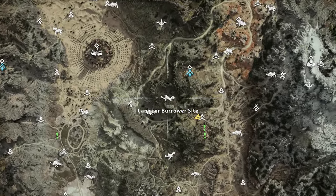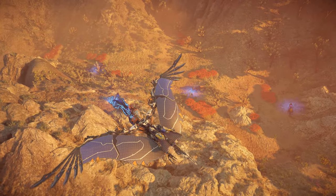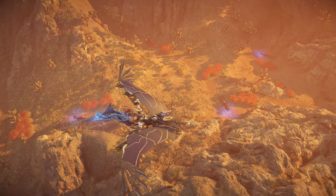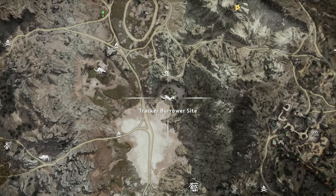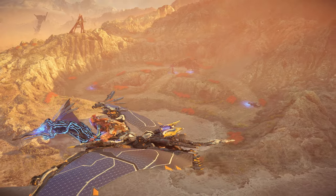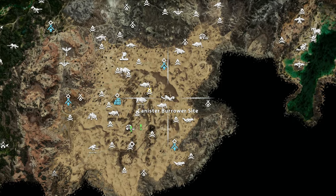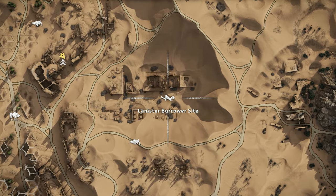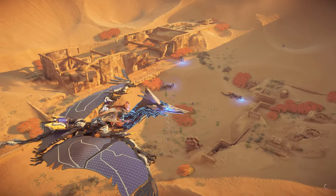The third site is a canister Burrower site located just west of the base in the Dry Yurn. Here you can find three canister Burrowers with no other machines nearby. The fourth site is a tracker Burrower site located on the north edge of the salt flats south of the Tanakh capital, Scalding Spear. Here you can find three tracker Burrowers as well as a Ravager, seemingly salvaging a downed Thunderjaw. The fifth site, another canister Burrower site, is located in the eastern outskirts of the ruins of Las Vegas. Here you can typically find two to three canister Burrowers with a bristleback site close by.